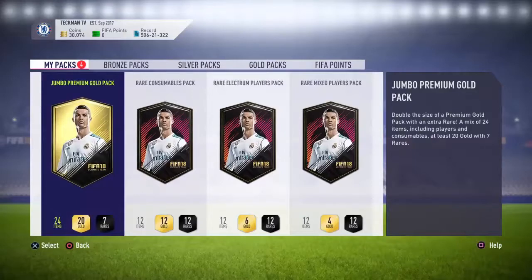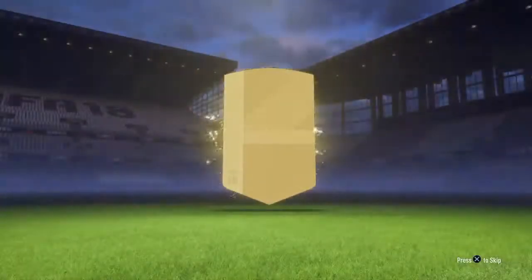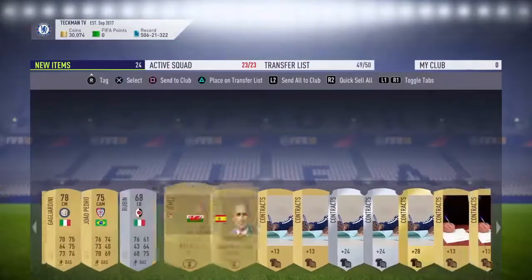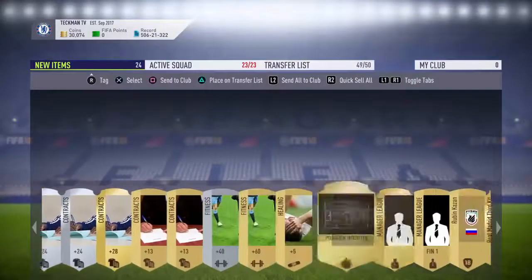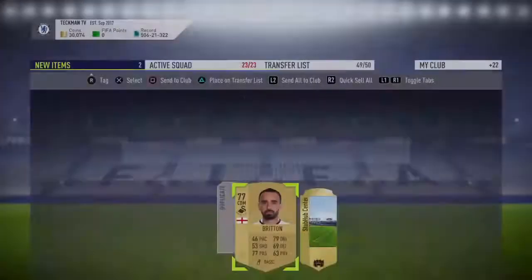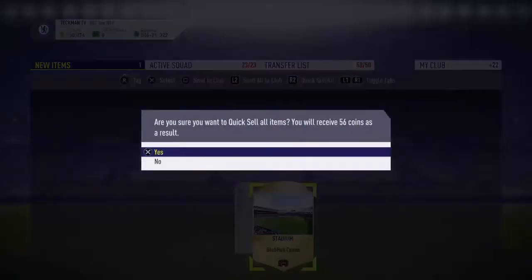Let's go for the jumbo premium gold pack. Okay, nothing special there, nothing special. We'll store those to the club, put Leon Britain in, and discard this stadium since it's a duplicate item.